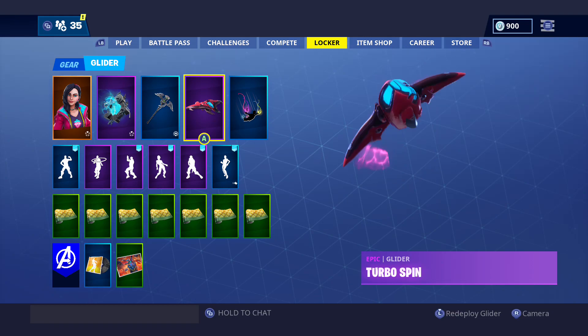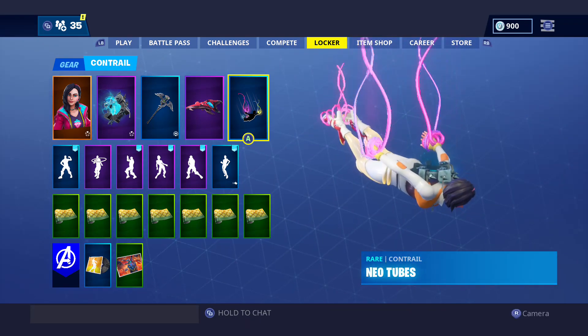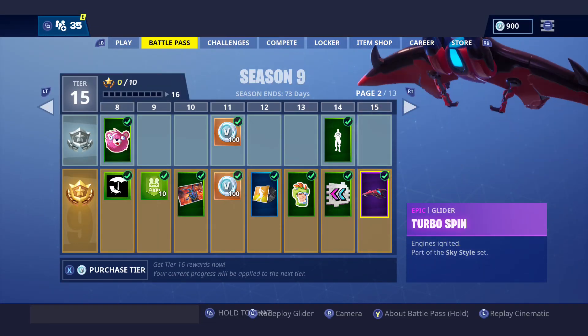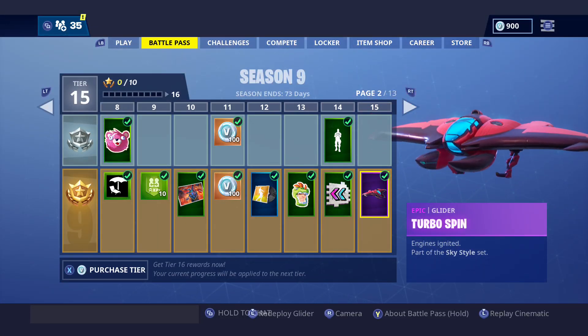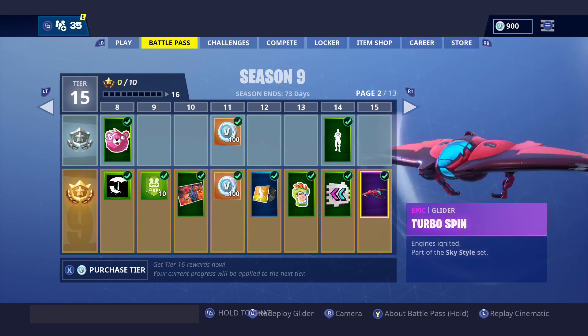That's a good combination right there. So that's the new Turbo Spin Glider — comment down below if you got it. It's actually really good. What do you guys think for Tier 15? Because it's Epic rarity, it's a glider, it's only Tier 15. I definitely like it, I'll take it. I'm not big on gliders but let me compare it.